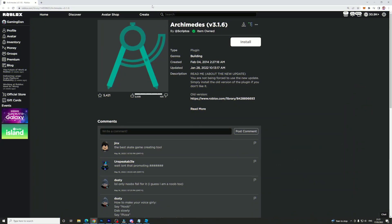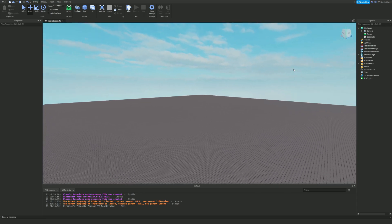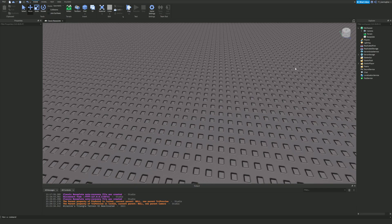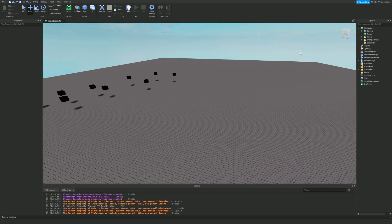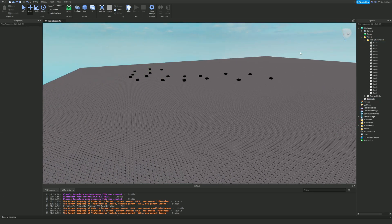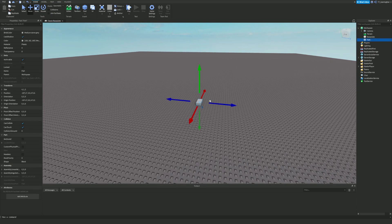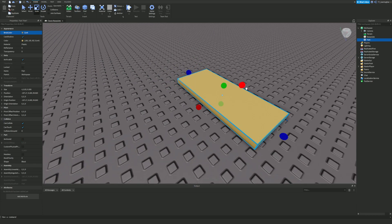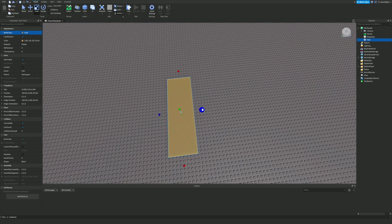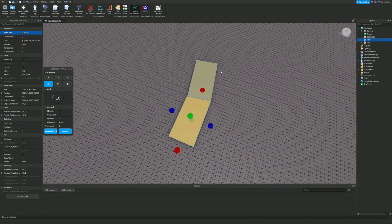Coming in at number two is the Archimedes plugin. This one has definitely helped me out with a lot of games — I found it from another creator and have been using it a ton. It is so useful when creating paths for a Roblox game. Let me quickly demonstrate: I'll place down a part and color it like a path.